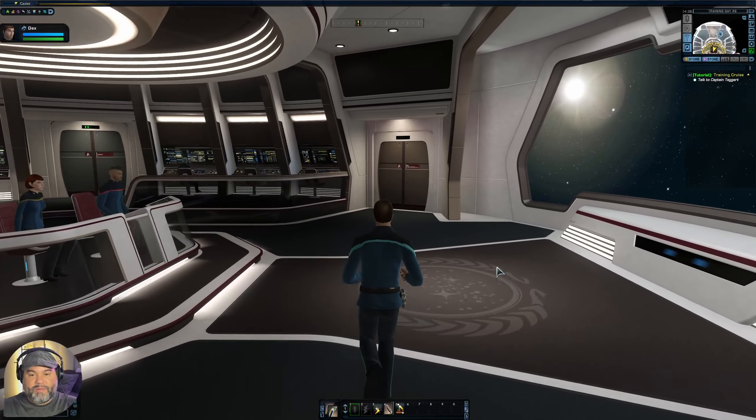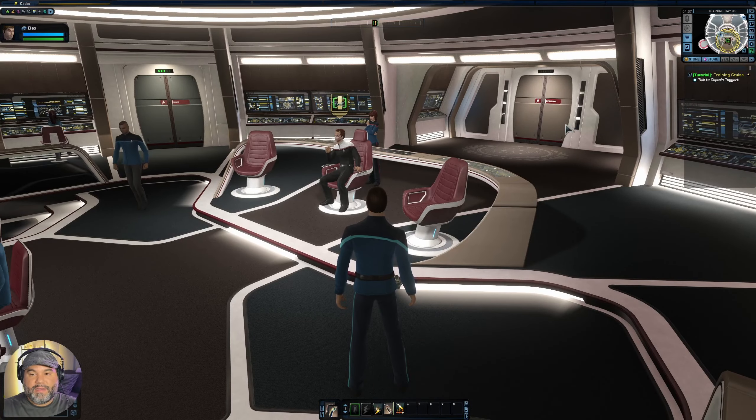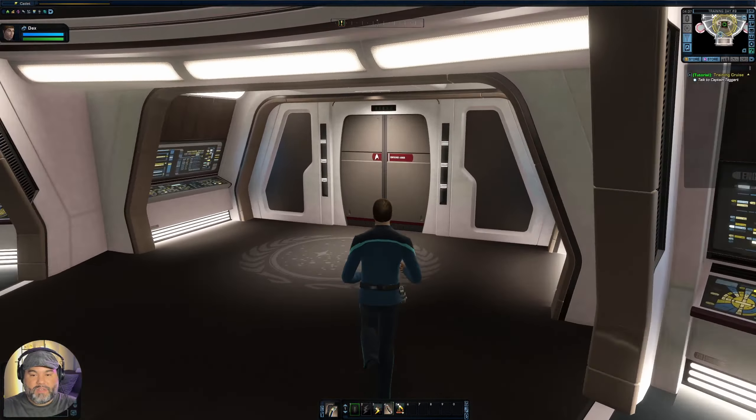Let's see if we can explore just a little bit. We can't go to the captain's ready room. What is this over here — a turbolift? No, this is the head, or the bathroom. So that's kind of neat. It looks like we really can't go anywhere except maybe the turbolifts — currently none of these other doors open for us in the tutorial.